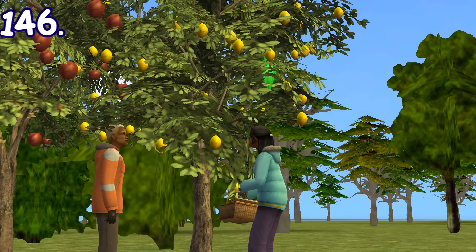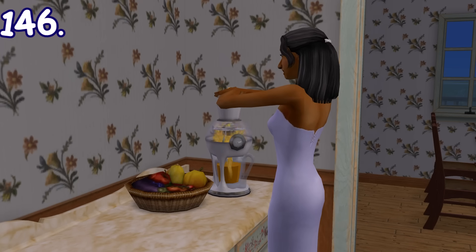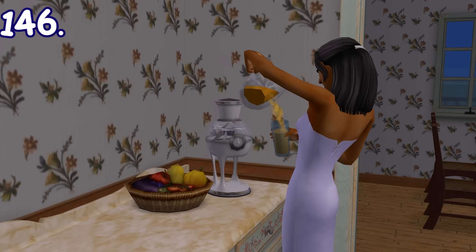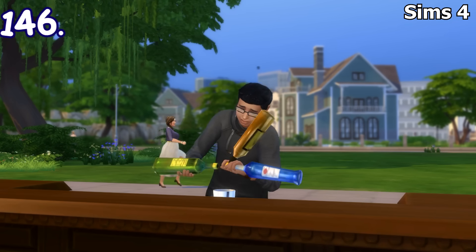In Sims 2 Seasons, after harvesting fruits and vegetables, you can put them directly in a juicer to produce several types of juice. Each juice will have its own different effect depending on the fruits or vegetables used. Other Sims games have different forms of crafting drinks like nectar-making or mixology, but not exactly a juicer.